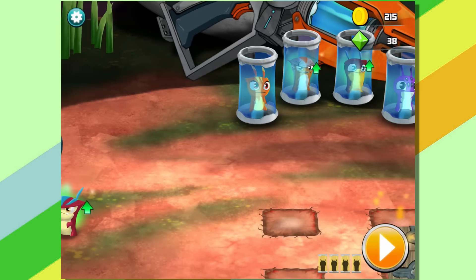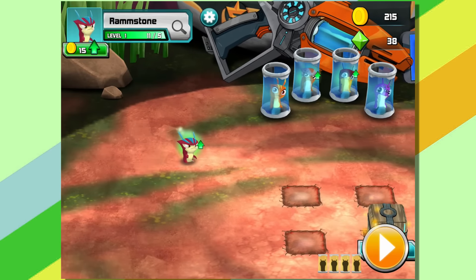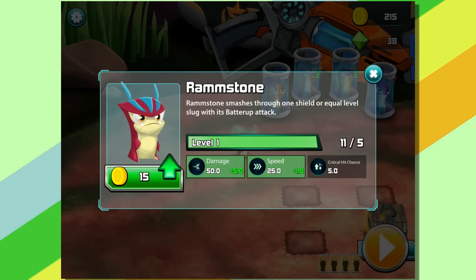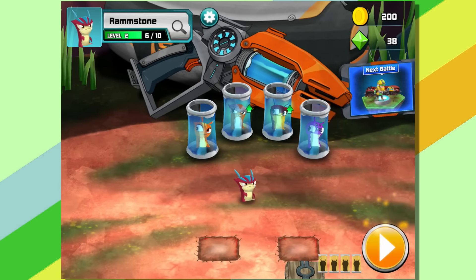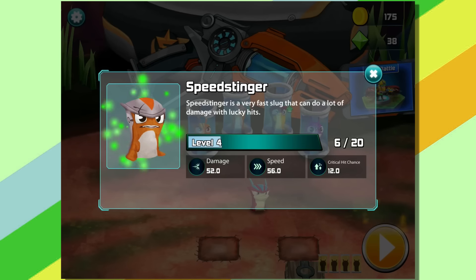Hello, Ramstone. Ramstone acts as... well, he kicked the ball — he has to go in the lineup now. Let's level him up to level 2, and probably should level up the other stuff as well. Speed Stinger, you're almost level 5.